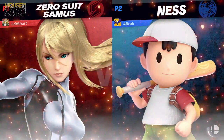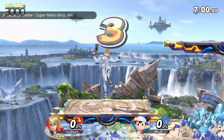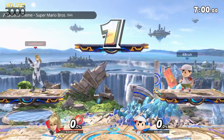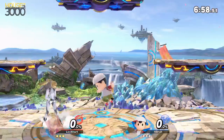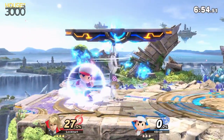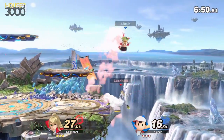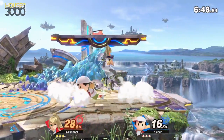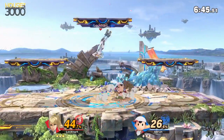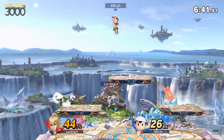Next up is Dylan. We've got Zero Suit Samus Lockhart versus Ness. Dylan did enter, so we've got all Endo fighting each other.